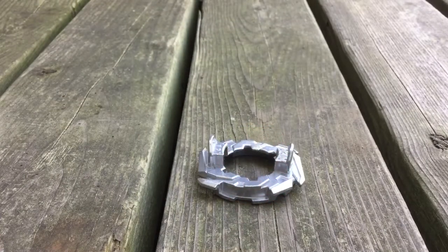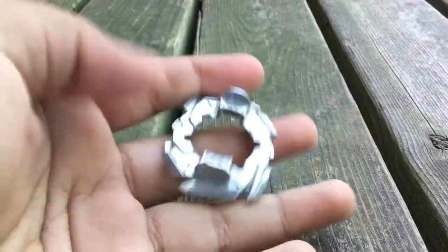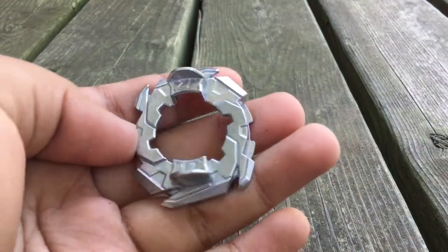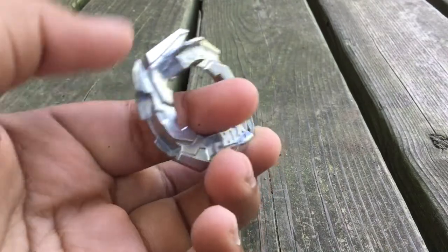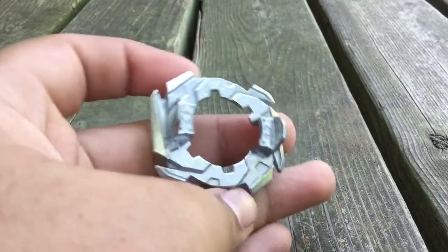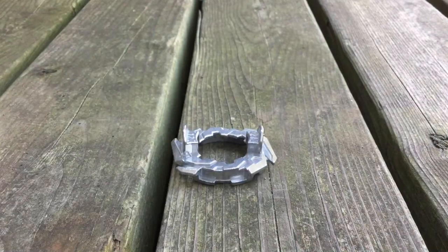The disc that this Beyblade comes with is called 12 and it was first seen in Winning Valkyrie, also known as Wonder Valkyrie. It's a very lightweight disc that basically just scratches your Beyblades. It's very fun to use against other people, but not against yourself because you're breaking your own base.